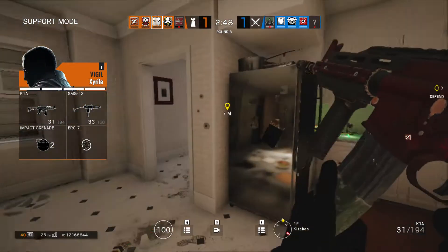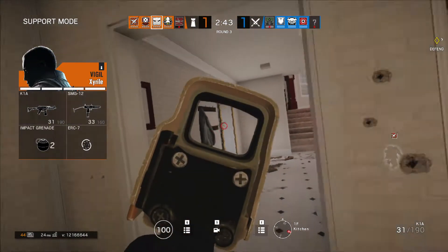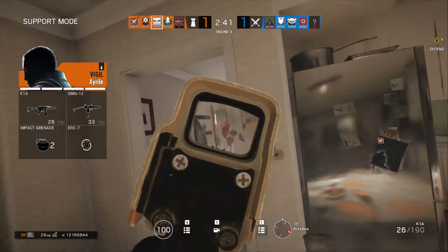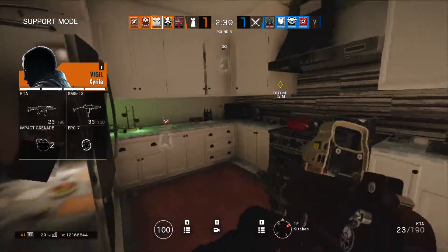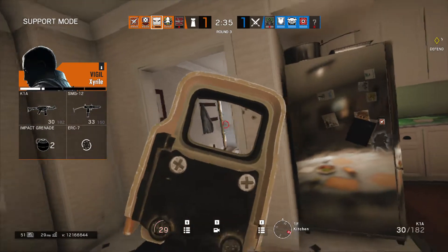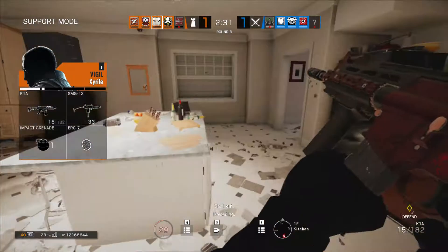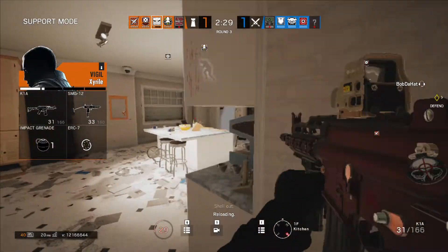What have I gotten into for a while? Blas and Monty are on the kitchen door.